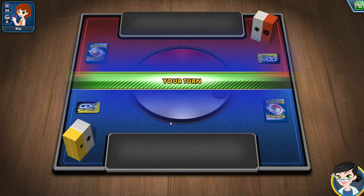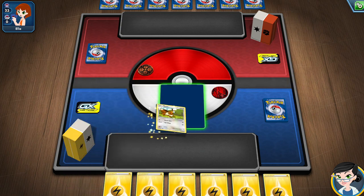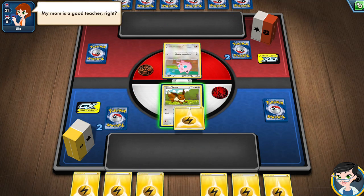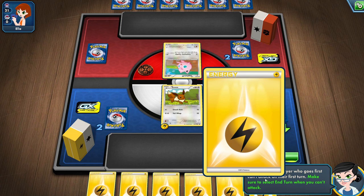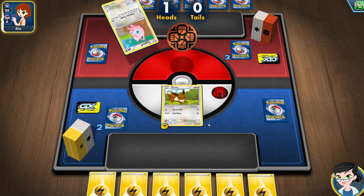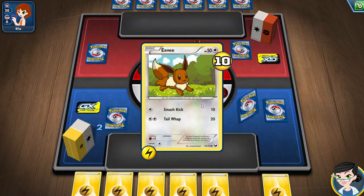It looks like we're gonna keep going through some more tutorial. Six energy — so choose an active Pokemon. When the game starts, you draw seven cards; you need to put a basic Pokemon onto the field. So Eevee's basic — there we go. You're supposed to put six cards into your prize cards, but we put two just for tutorial sakes. I put an energy — I can't attack on the first turn. Remember, the player who goes first can't attack on their first turn.